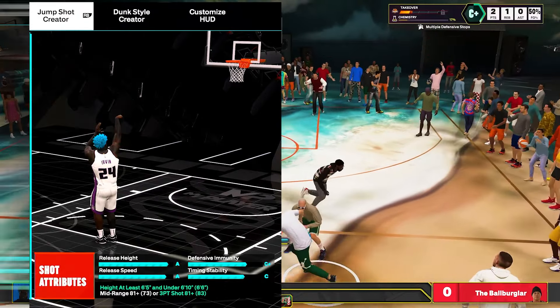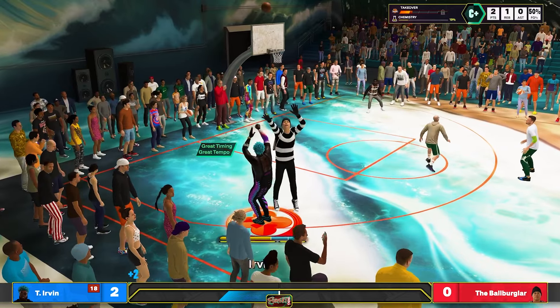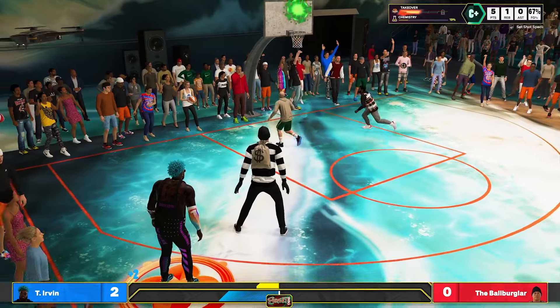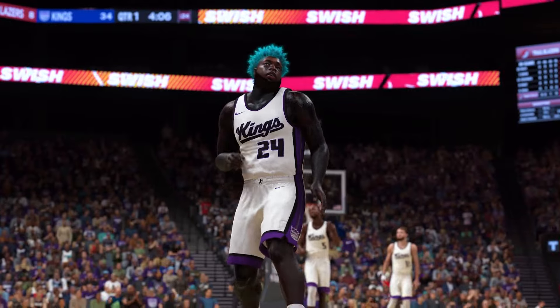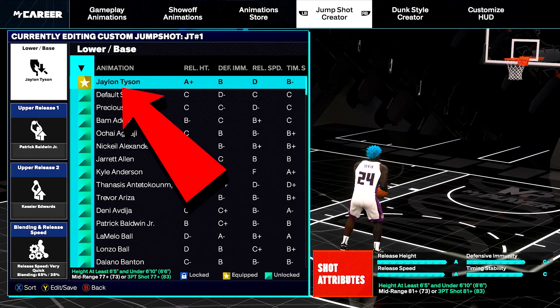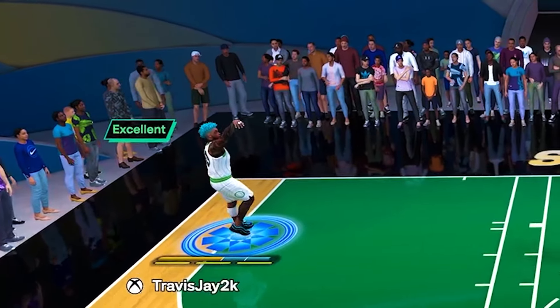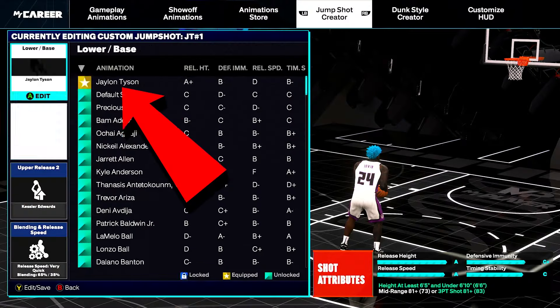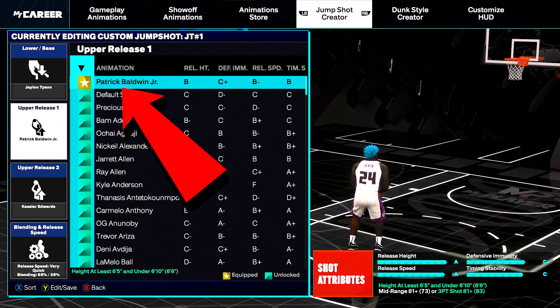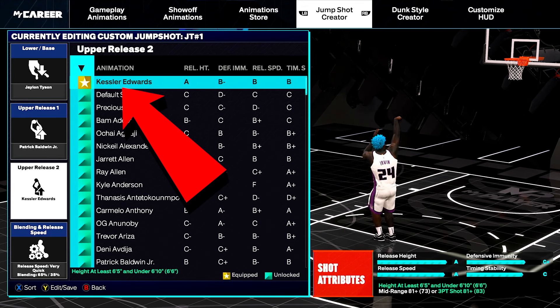I got two versions of this jump shot. Version one is for my button pushers who absolutely refuse to use rhythm shooting — I got you. For the base, we're talking about Jaylen Hyson. Just look at that base: quick, fast, and smooth to the touch — that's big money buckets right there. For release one choose Patrick Baldwin Jr., for release two choose Kessler Edwards.